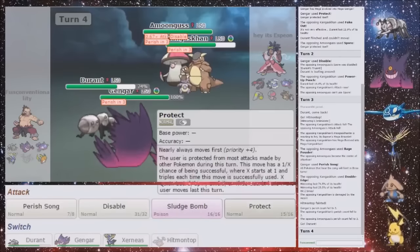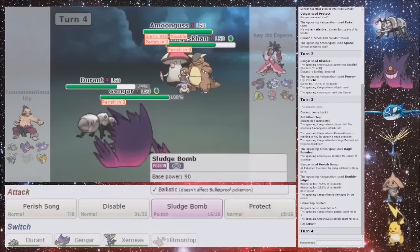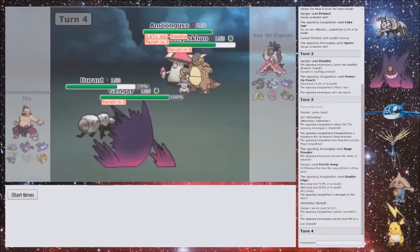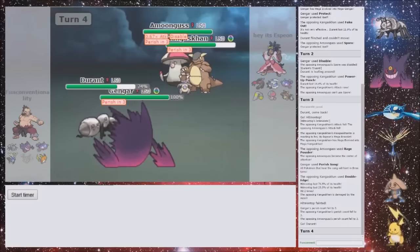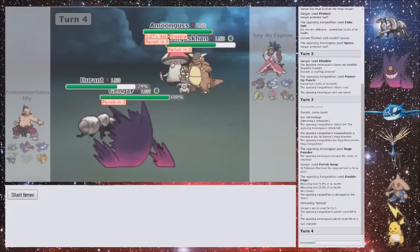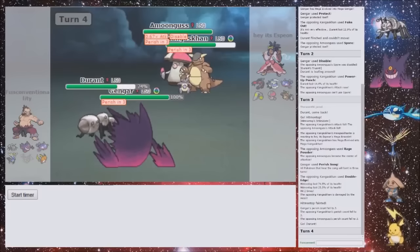Yeah, I'm going to switch out into my Xerneas now. Is there any reason to Protect? There's not really any reason. I might as well just disable the Double Edge, because then he can't really touch my Xerneas. So that does make sense. Because the worst he can do is, like, Sludge Bomb me — and no one is going to Sludge Bomb a Durant. So this is actually coming into place — should work out alright, unless we see anything crazy from the Kangaskhan.